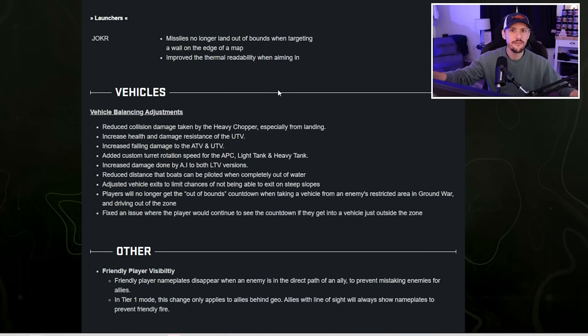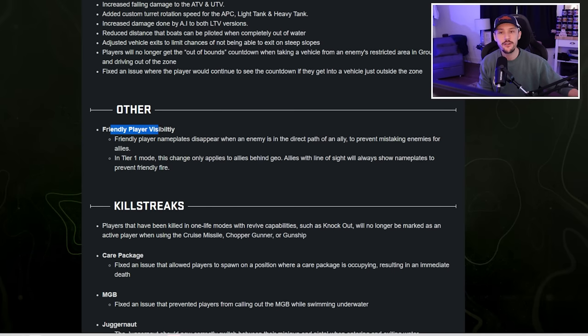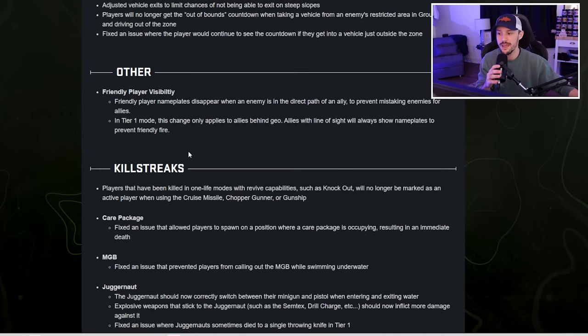Looking at vehicles, nothing's really changed that you need to be aware of. The heavy tank and heavy choppers are still absolutely broken. When we look at friendly player visibility, this is just a minor change — how many times have you died because you thought it was your teammate due to the nameplate and it wasn't? Well, it seems like they've now fixed that, making it very clear who's an enemy and who's an actual teammate.